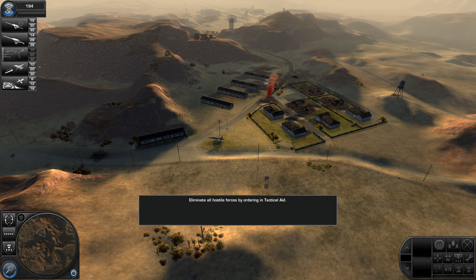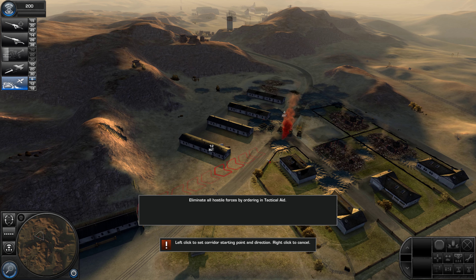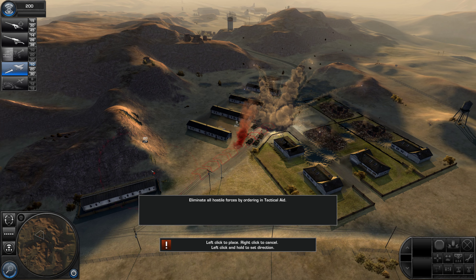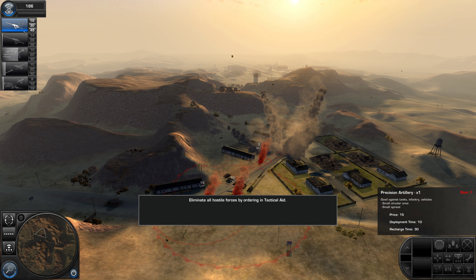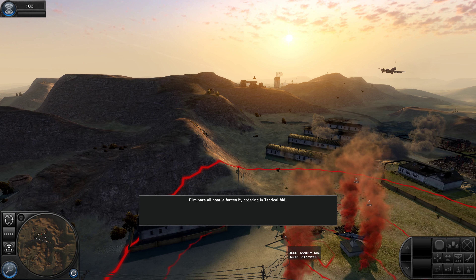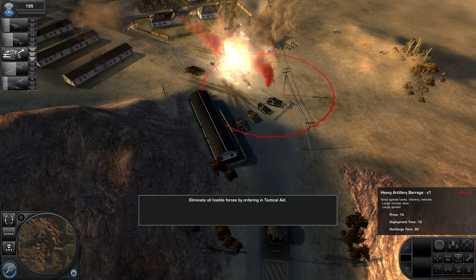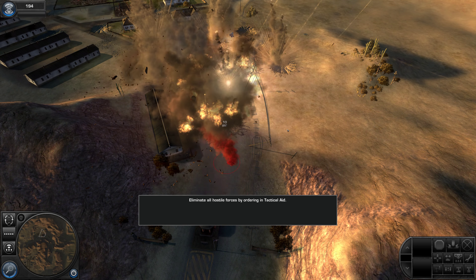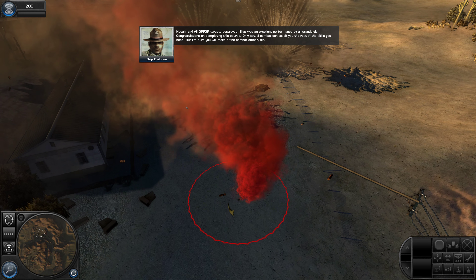Copy that — Wolverine is primed and in the air. Roger that, I have enemy tanks on my scope, over and out. Copy that, heading towards target coordinates, Iceman out. Copy, firing for effect, Zulu Niner out. Hostiles in the hot zone are toast, Hunter out. This is Wolverine — Bunker Buster ordered, commencing attack. Hooah, sir — all four targets destroyed.